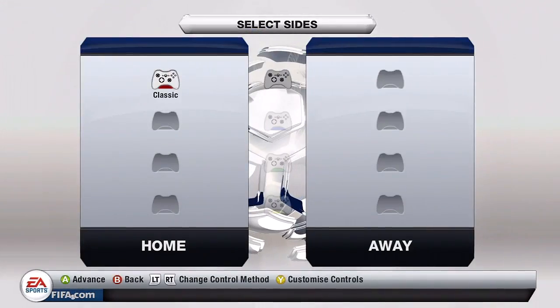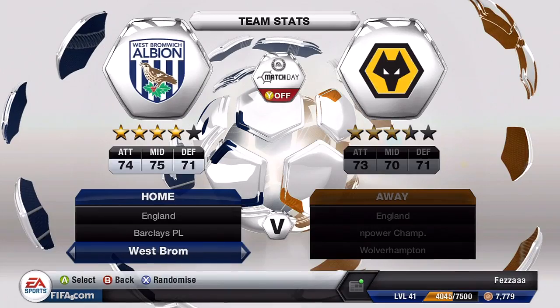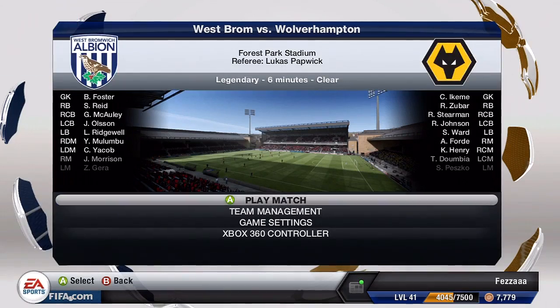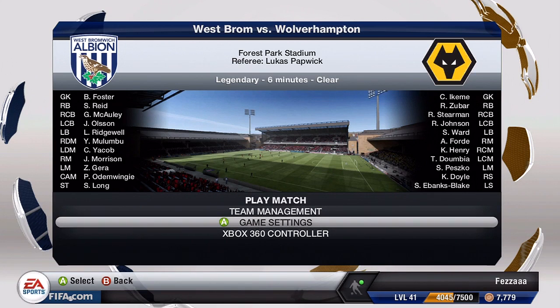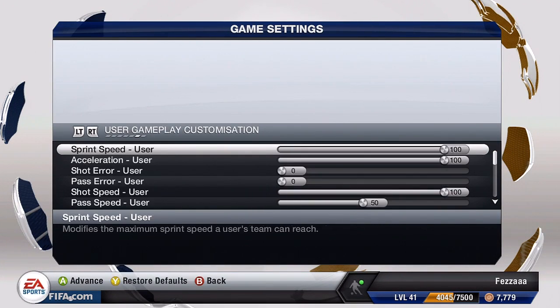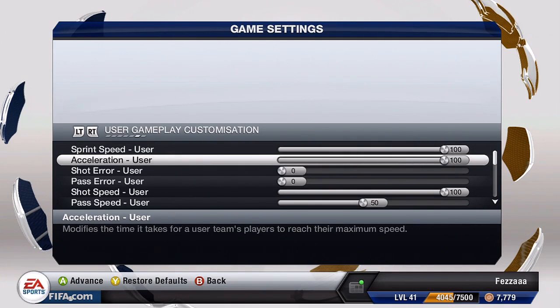Basically, the first thing you gotta do is go to kick off and just choose any teams — it doesn't really matter, I'm just choosing these because they're the default teams. Then before you go into the game, go on game settings.